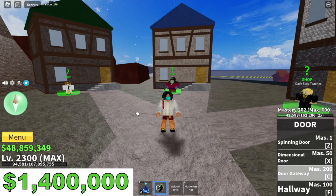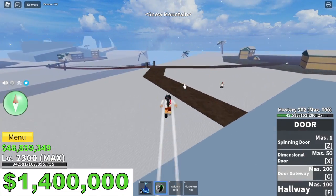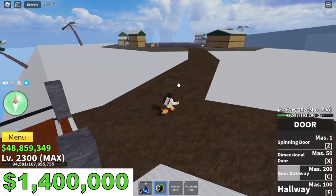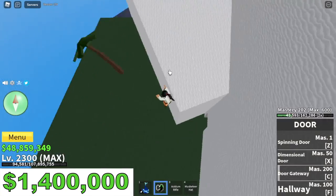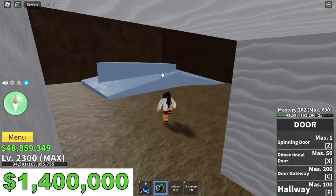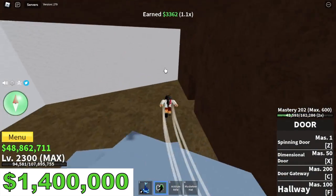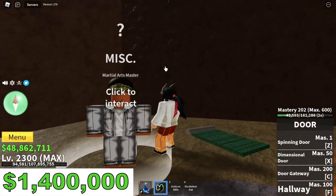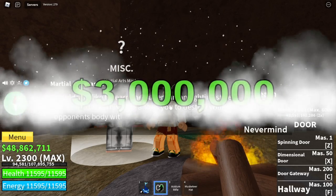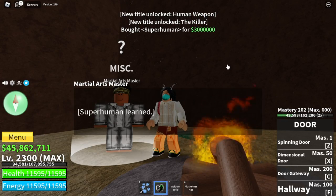Time to head to the Snow Mountains. My technique here is to go on the bridge and just follow the pathway — straight ahead. There's a chest here, let's get it first — money is money. We are looking for the Martial Arts Master NPC. It will cost you 3 million Bellies to buy the Superhuman fight style. This is worth it — one of the best fight styles for Buddha Fruit users.